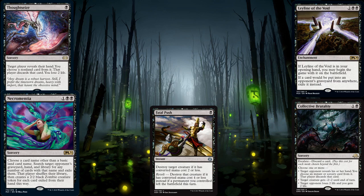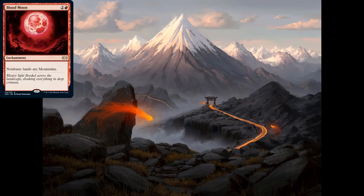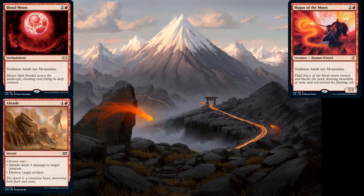When it comes to red cards, red is all in on the disruption plan. They're playing Blood Moon or Magus of the Moon to make all lands mountains, and their hate cards tend to be geared towards destroying artifacts — things like Abrade or Smash to Smithereens.